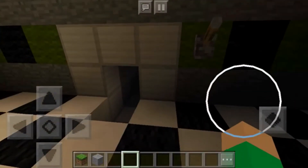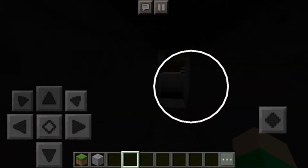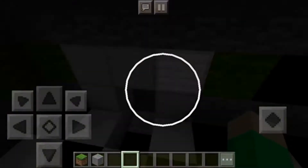The vents are totally functional too — it's not just for props, you can actually walk through them. It goes back to the party room, and same with the other side.